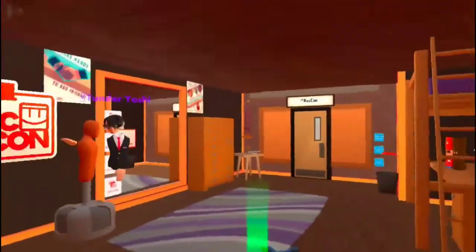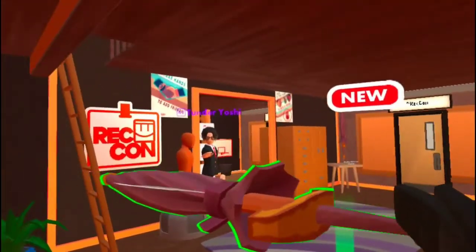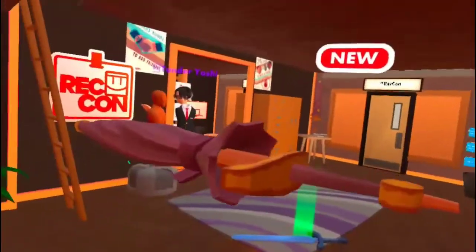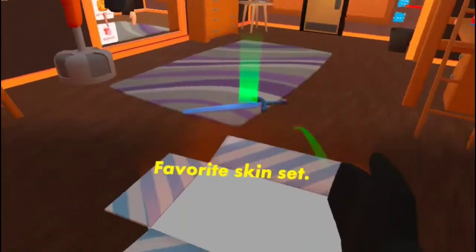Hey everyone, welcome back to another weekly Wednesday! Today we got the new weekly — it is the Umbrella Sword Skin. It looks pretty epic. I thought they might release this for Halloween, like a broom or something, but it looks really cool.